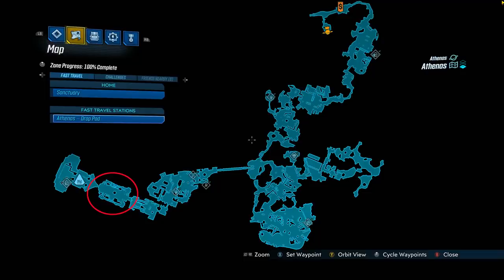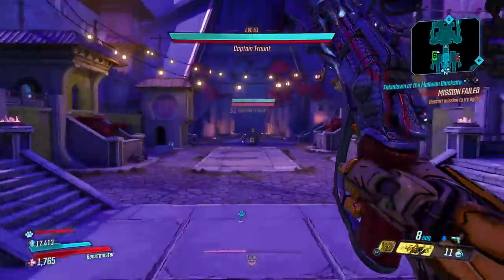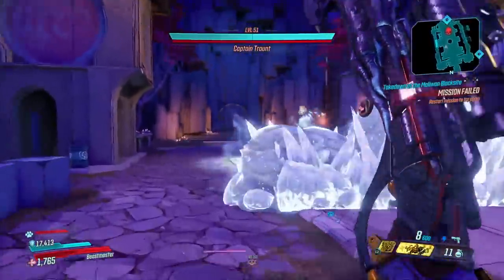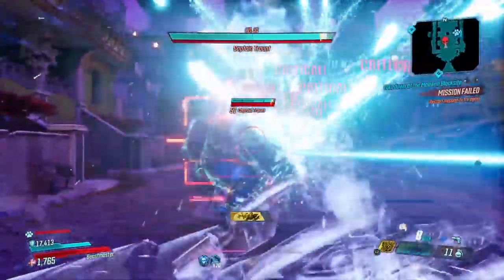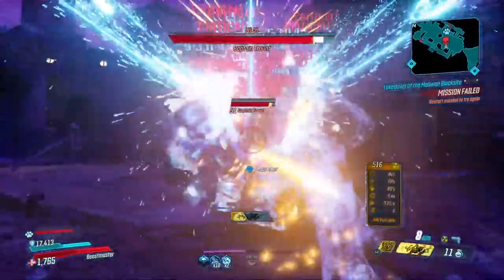It's so much easier. The enemies are a whole lot tougher on Mayhem Mode 4, so if you're trying to farm a boss like Captain Tront, you do need a really good strategy so that it's not super frustrating. In Mayhem Mode 4, they have 850% more health, and I'm going to show you guys a build where you can beat him in less than 30 seconds. Here's some footage right here of it.